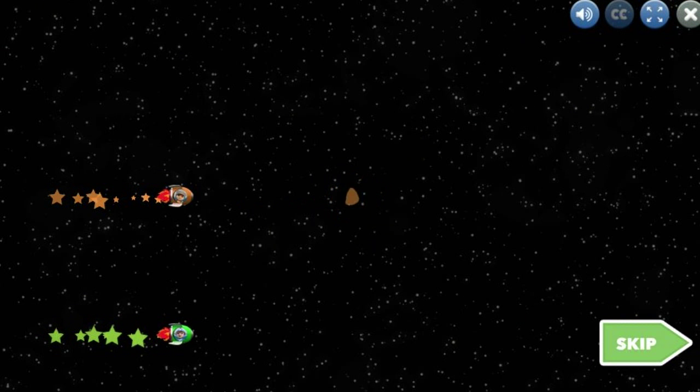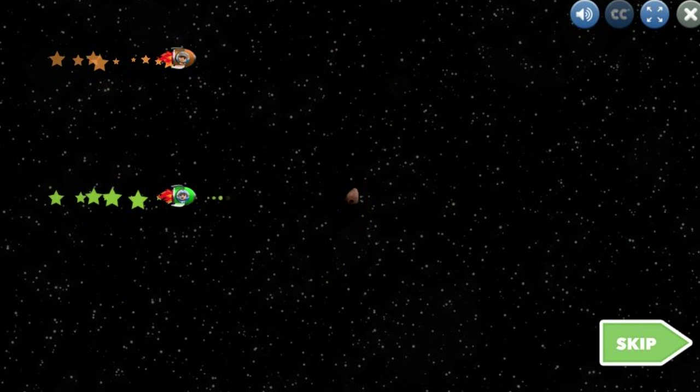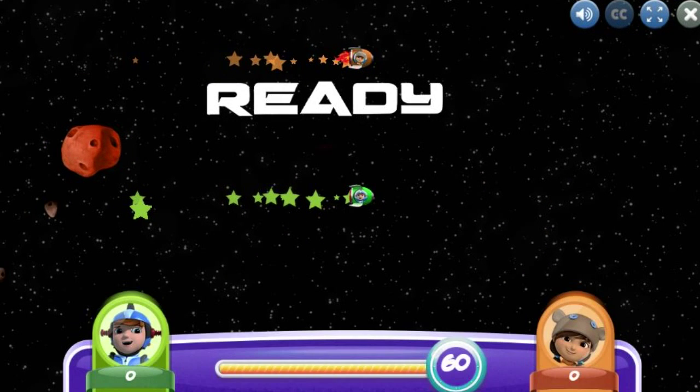Click on the small asteroids to blast them with paint. Now you try blasting the small asteroid with paint. Ready? Jet!